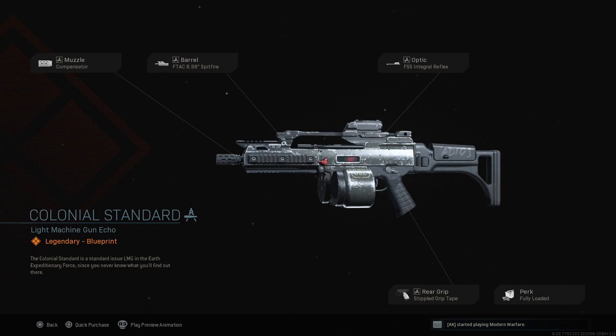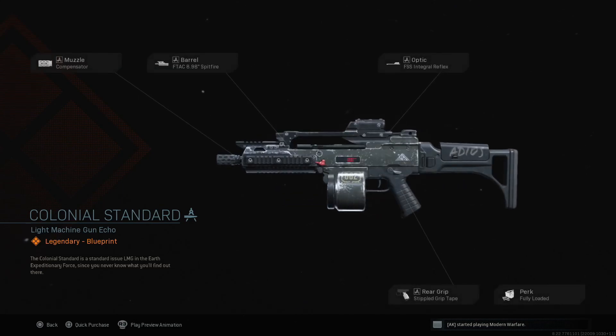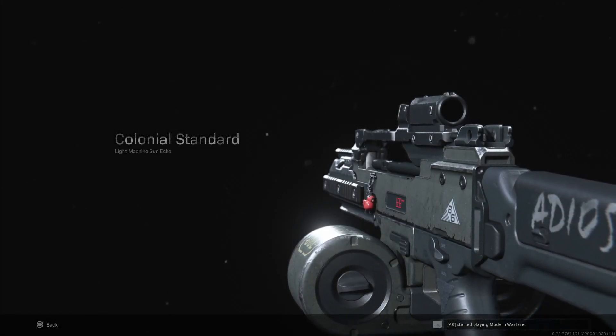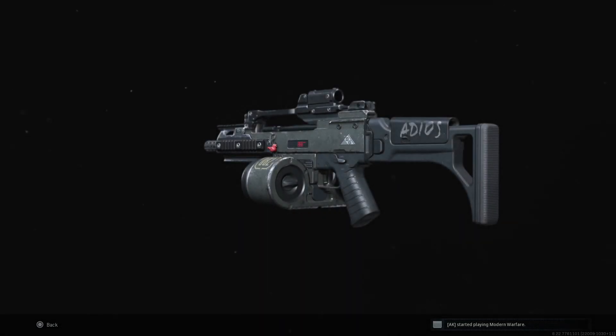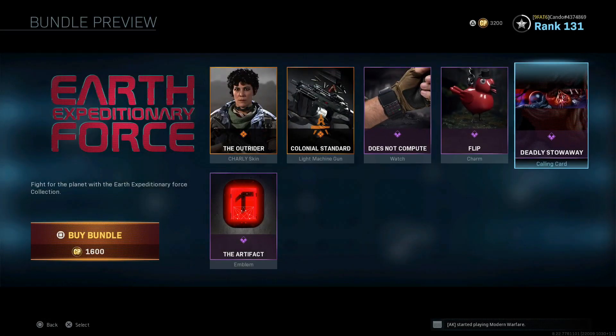I just don't feel like this is really that great of a bundle. The LMG is pretty cool — I like how on the side of it, it has numbers and it says 'adios.' I just wish that for this bundle they would have come out with more stuff, because the skin itself is pretty cool and the LMG is cool, but you're only getting two legendaries and then four epics.